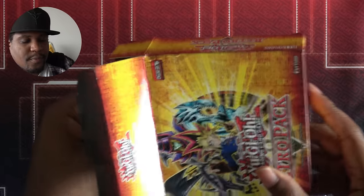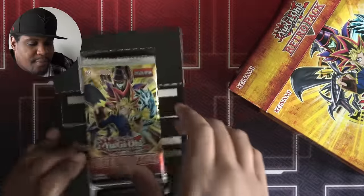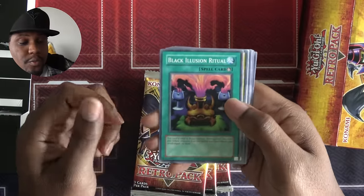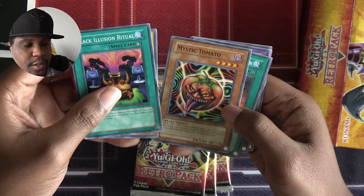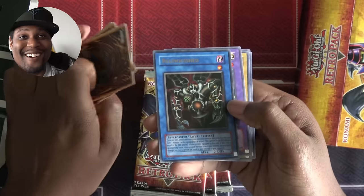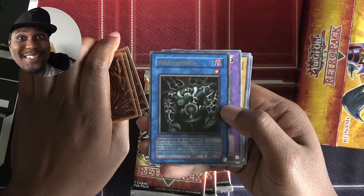Time to open up my Retro Pack for episode four — four packs. Another Black Illusion Ritual — good, but I'd rather have Relinquished. Hyozan Ryu, Mystic Tomato, Molten Destruction. Relinquished! Great — now Paul will never be safe. Ever. I got a Twin-Headed Thunder Dragon, so maybe I can start making that play too. Baby Dragon, Geragamo, and a Harpy Lady.